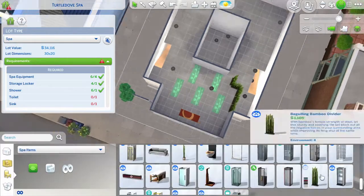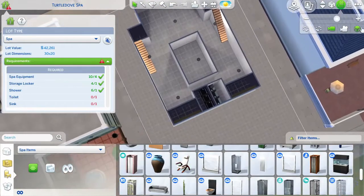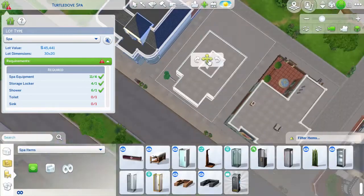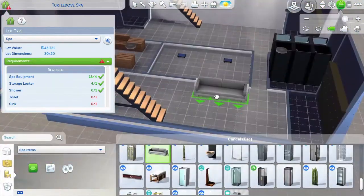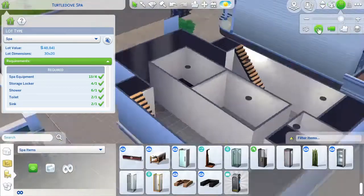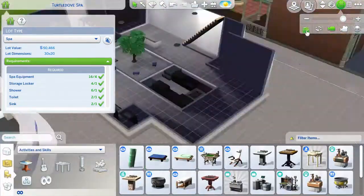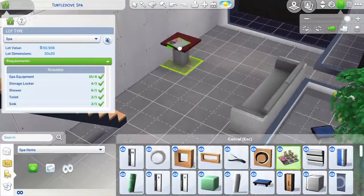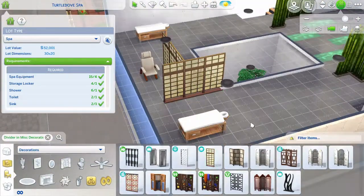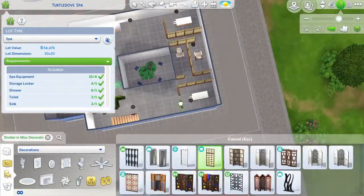That is what the 12 Days of Simsmas challenge is going to look like. It's been really fun to work on and I'm really excited to share all of these builds with you. Today on the second day of Simsmas — two turtle doves — I have a spa for you: Turtle Dove Spa. The object for today is a wall sculpture of two doves, like a golden sculpture. You can change the swatch so it can be a more brassy color. I used gold mostly because this spa turned out to be really gold and black for the accents.